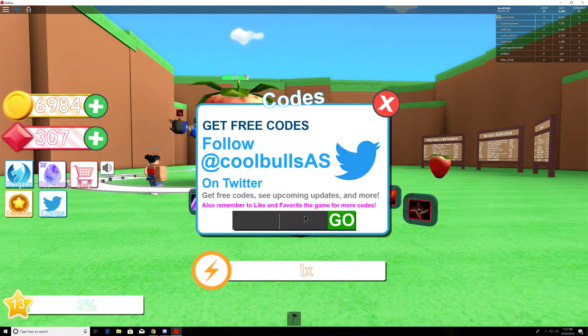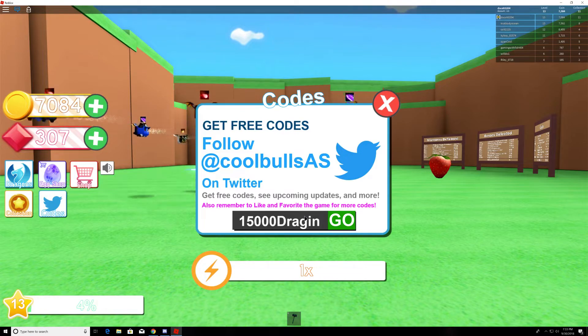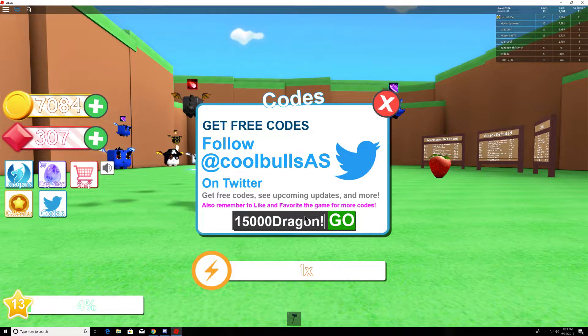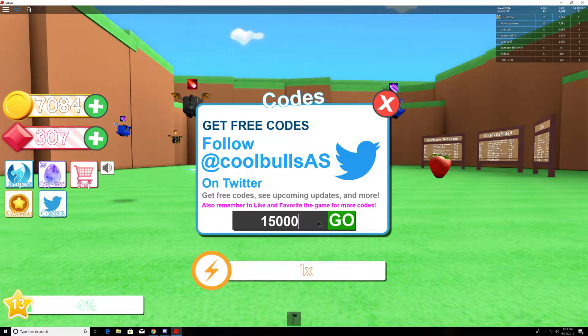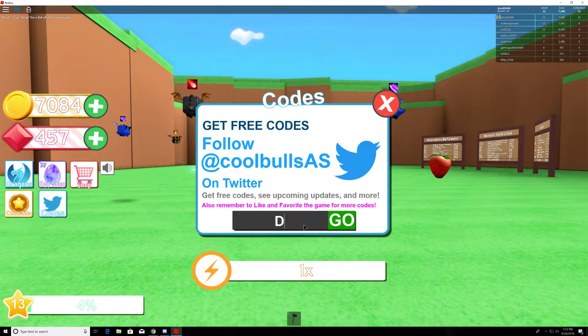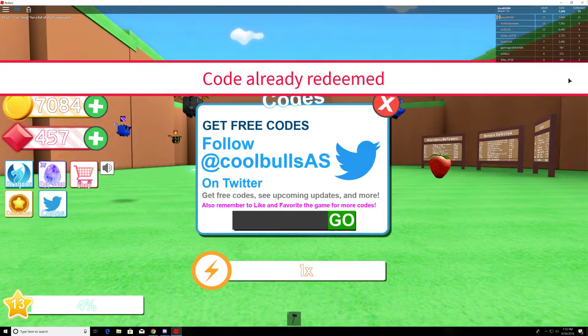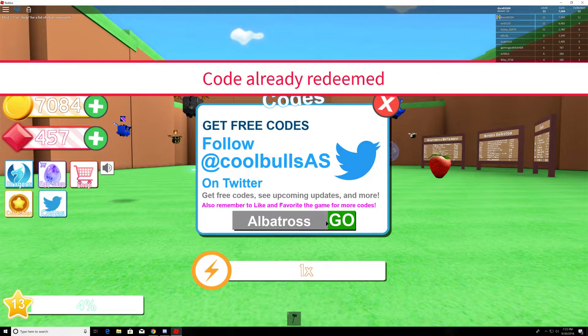So the codes are: 15,000 dragon — that will give you 150 gems. There's also another one called dark fox and also one called albatross.